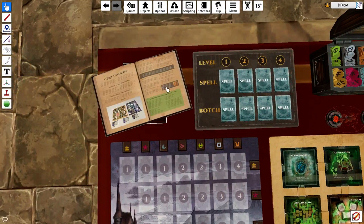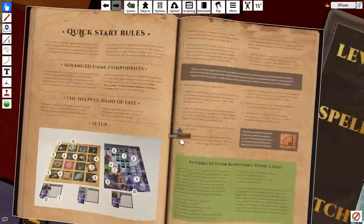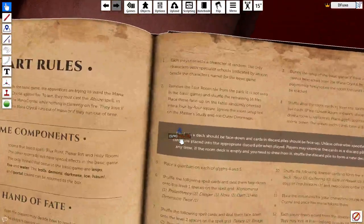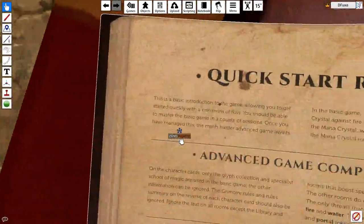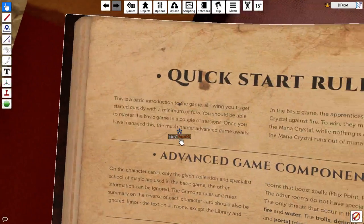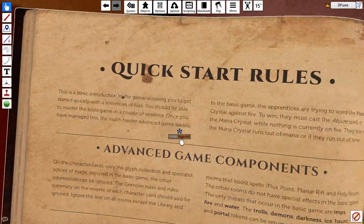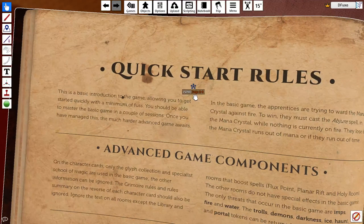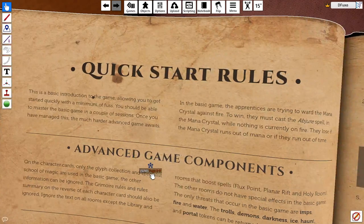Here in the quick start rules for setting up — this is the basic introduction to the game. 'All you need to get started quickly with a minimum of fuss — you should be able to master the basic game in a couple of sessions. Once you have managed this, the much higher advanced game awaits.' Basically it's a basic game for tutorial purposes and an advanced game. I won't be covering the advanced game because I really don't care much about this, but the basic game should give you a deal of how to play.